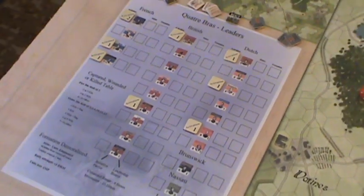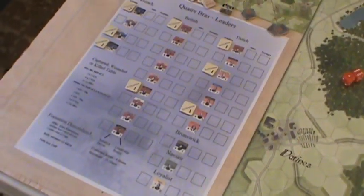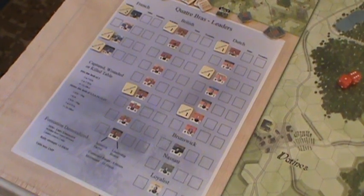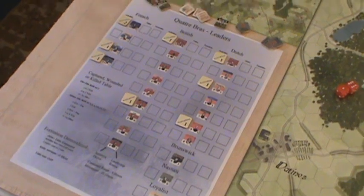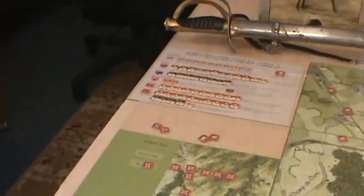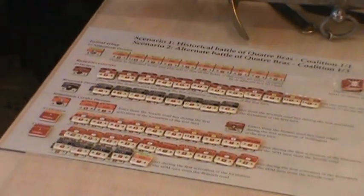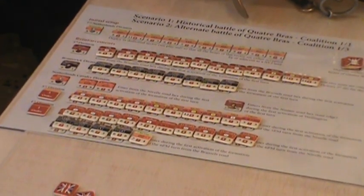I'll be doing good to keep track of the various leaders' wounds and activations and so forth, because it kind of gets to be too many counters on the map and gets messy to keep track of. Here's the Anglo-Allied side with their reinforcement schedule and everybody on that track, which is nice — makes it easy. You just peel everybody up and put them on the board once they're spotted.